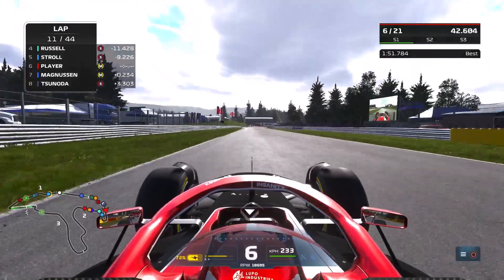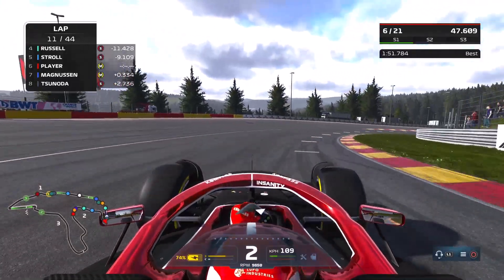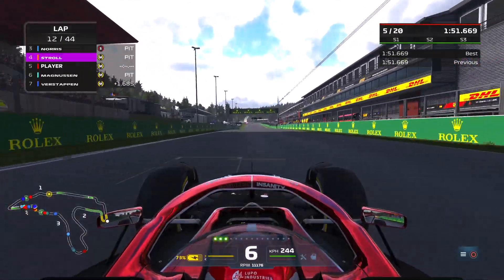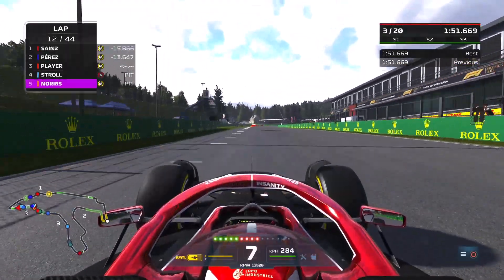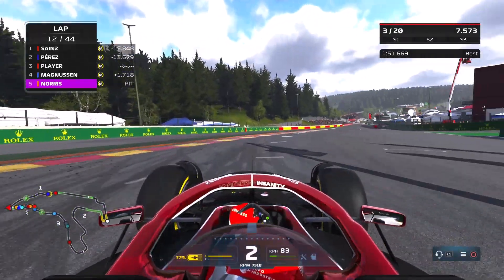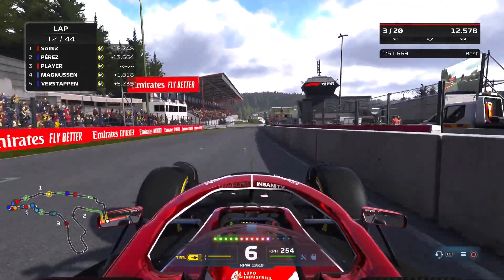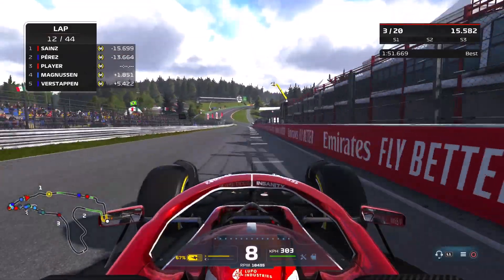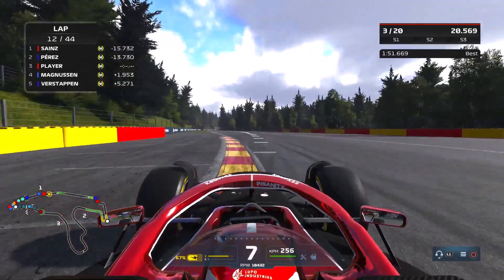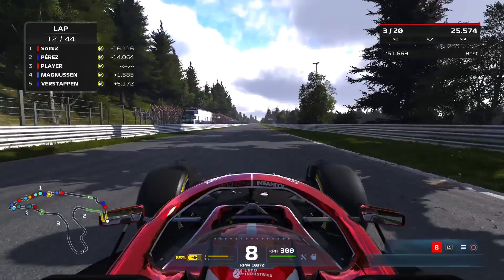K-Mag is in front of us now in the Williams — I did mention he had a great qualifying effort. Mick Schumacher retires from the race with a mechanical failure. We go for the move around the outside of Kevin Magnussen — a neat little maneuver — and it shows the grip we have over the Williams on one-lap-fresh medium tyres, but in a far superior car. We are now all the way up into third position with only Sergio Perez and Carlos Sainz in front of us.